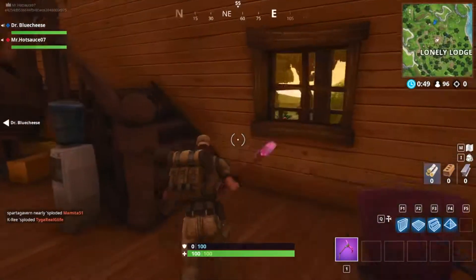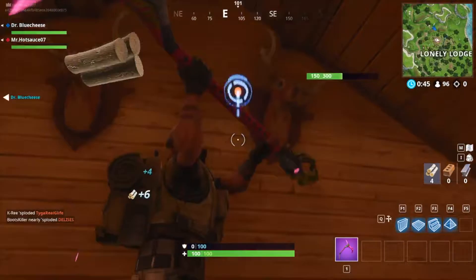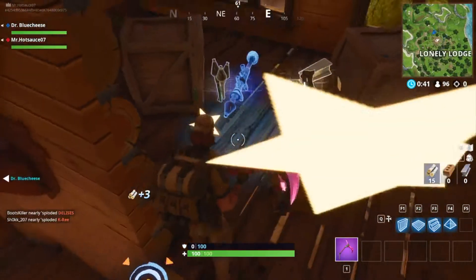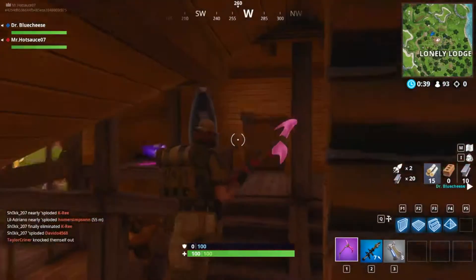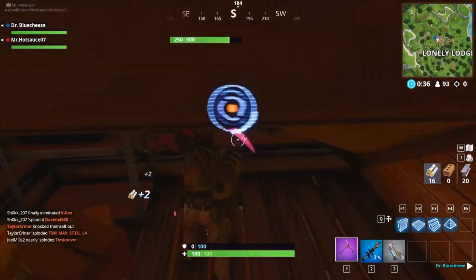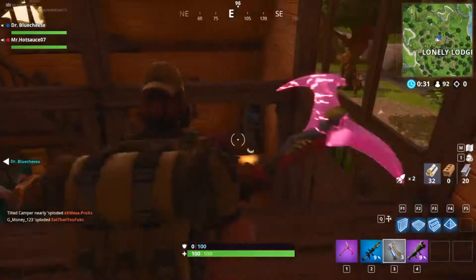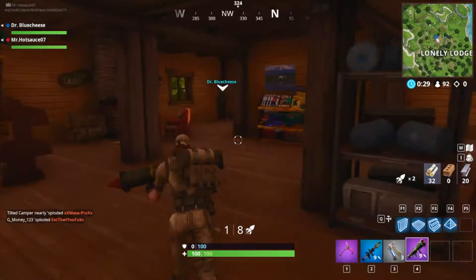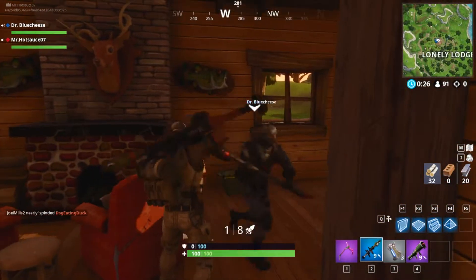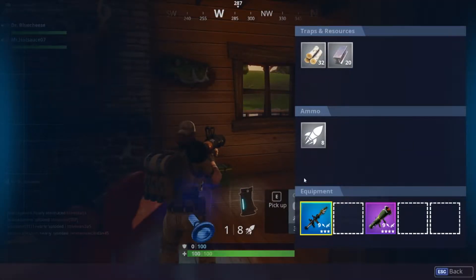I landed a little bit too early so I'm running on the ground. Yes! There's a guided missile! Look, do you see how cool this thing is? I never got to use one of these before they removed it. This is the guided missile — look, Dr. Blue Cheese. It's red. And this is the normal RPG — here, you can have the normal RPG.